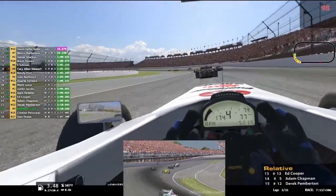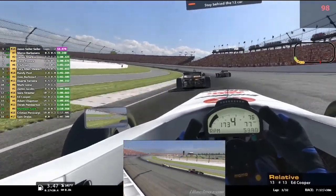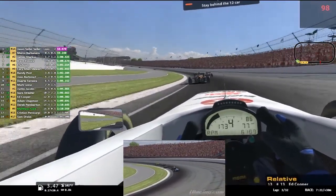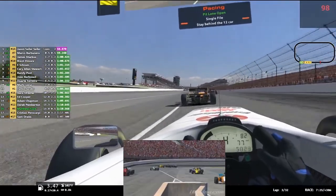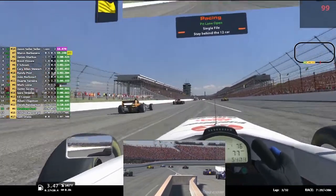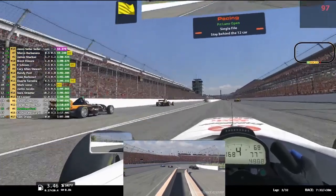Pit road is open. We are going to have to make a pit stop — there's not enough fuel on this car to last the whole race. So we are going to have to pit at some stage, but I don't want to pit now. There's quite a few people dropping into the pits, which means I'm going to be moving up the order automatically, because I'm not going to pit yet. It's ridiculous to pit after two laps.